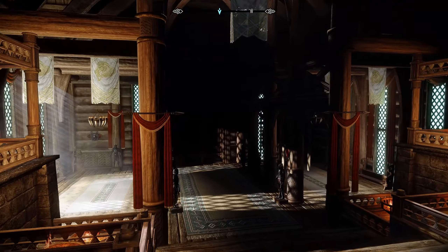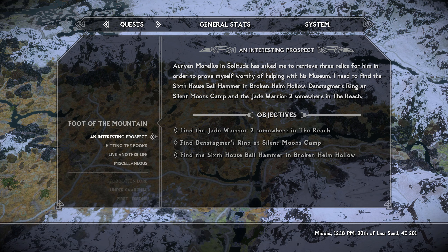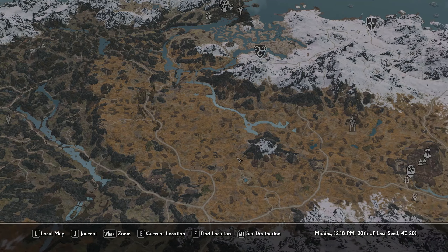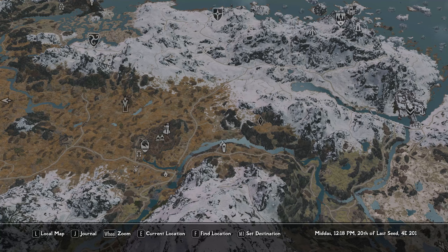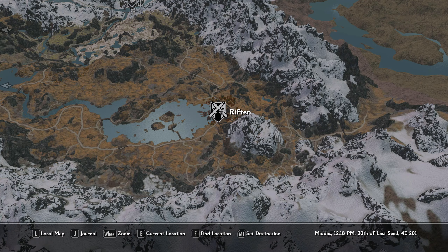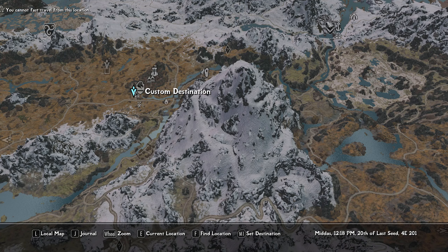We're in Dragon's Reach, and while we're waiting on Olivia to put something together, we might as well do the Interesting Prospect quest. I tried it off-screen and it was just ridiculously difficult. Silent Moon's Camp is close, so we can go to Whiterun and head there. Silent Moon's Camp it is — we'll fast travel out here and head over.